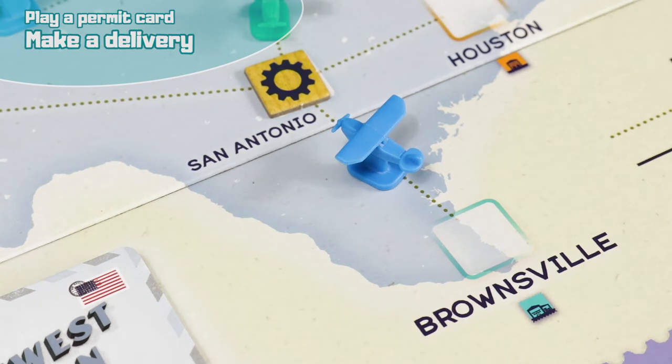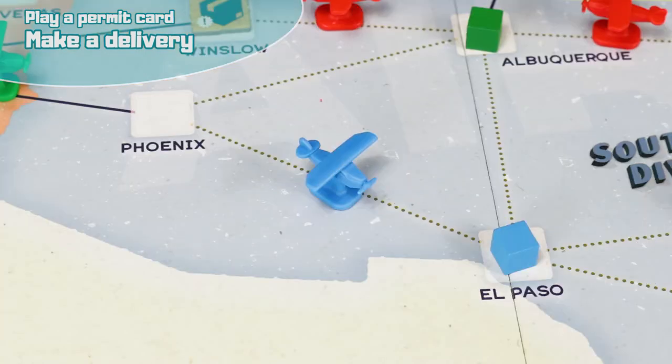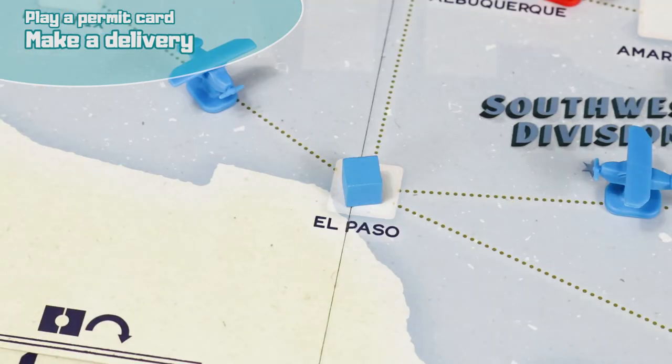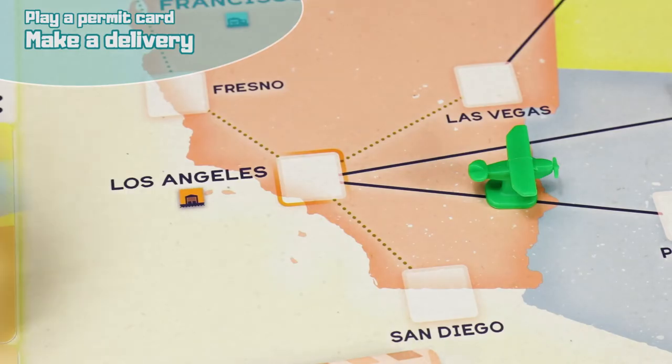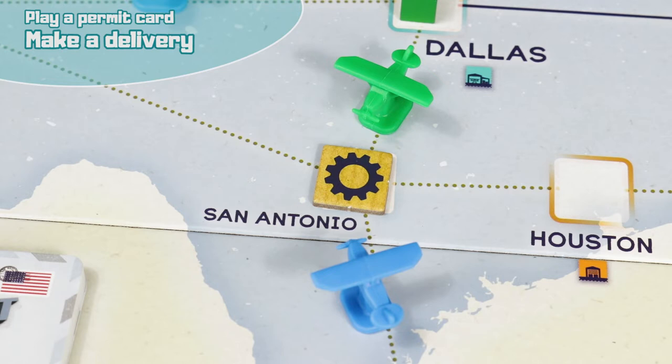The route out of the city of origin should be your own. After this first route, using the routes of other players will earn them one dollar for each of their routes you use. The city of origin can never be in the same division as the destination city. You cannot send a parcel to a city that has already received a parcel from you. When you deliver the package of your colour in the destination city, you also receive the reward corresponding to the number of routes you have traveled. In addition, if the city contains a bonus, keep it and apply its effect.